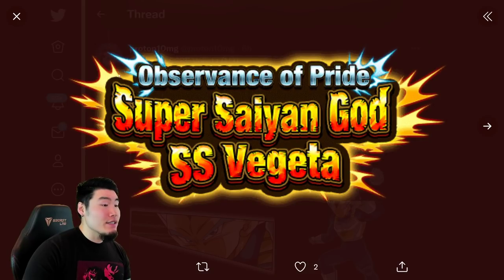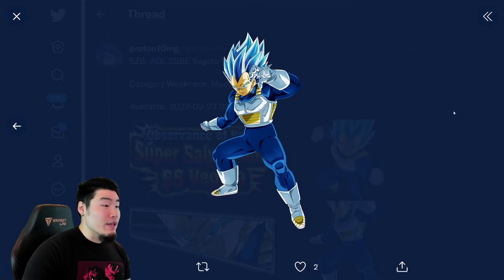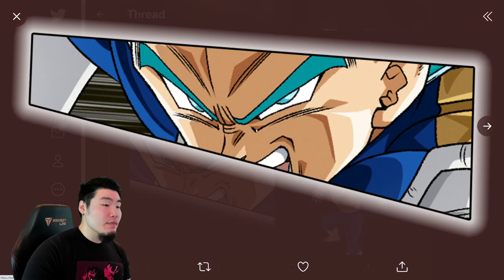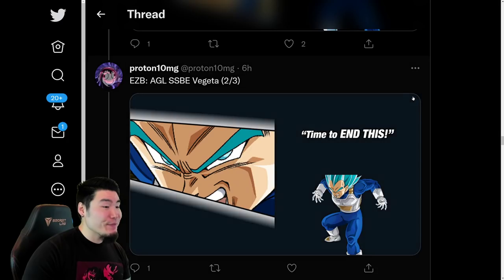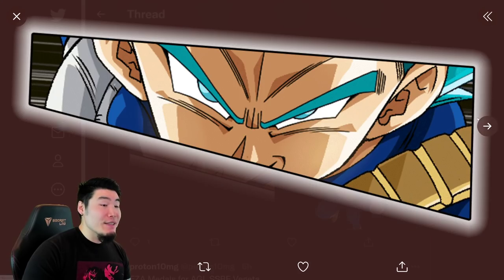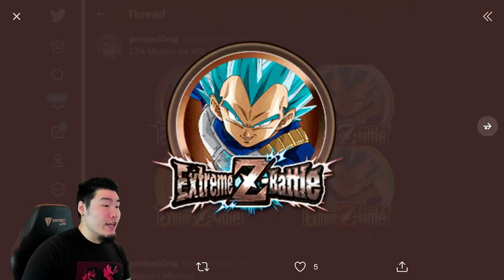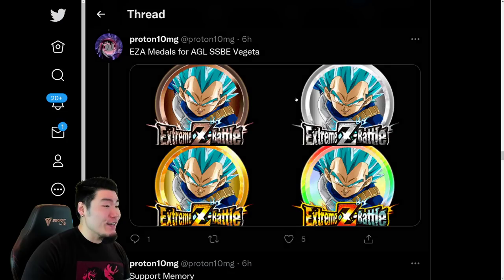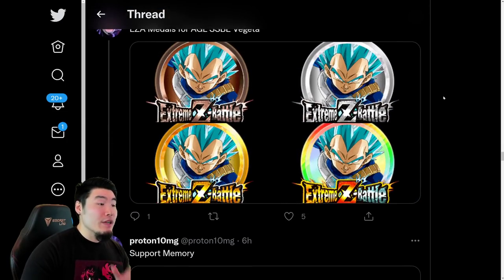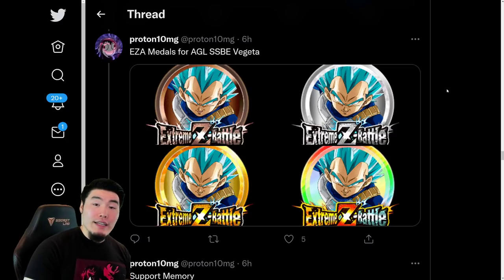About five days later, we have the Extreme Z Battle event logo, the SSB Vegeta cut-ins, and all the assets for the Extreme Z Battle event, along with some more assets from the event and the Extreme Z Awakening medals for AGL Super Saiyan Blue Evolution Vegeta. By the way, if you guys want to know exactly what he does, I did make a video about it last night, so feel free to go check that out — I'll put a link above my head.